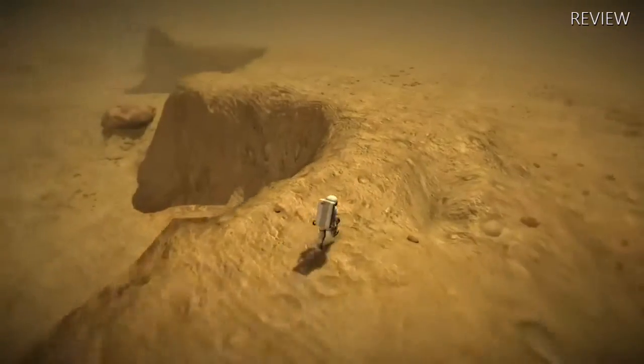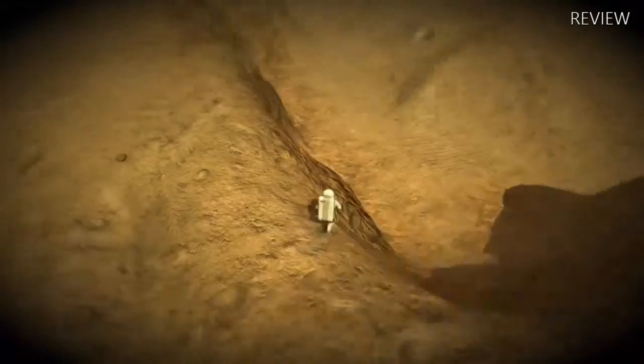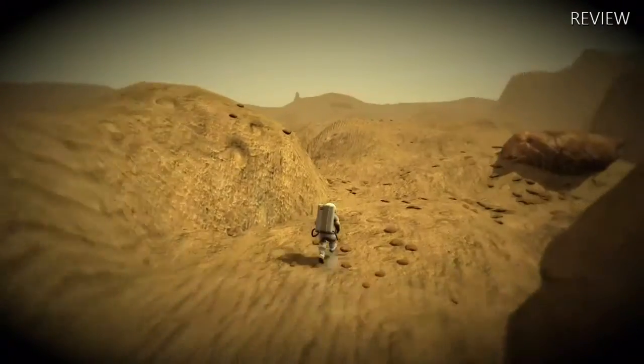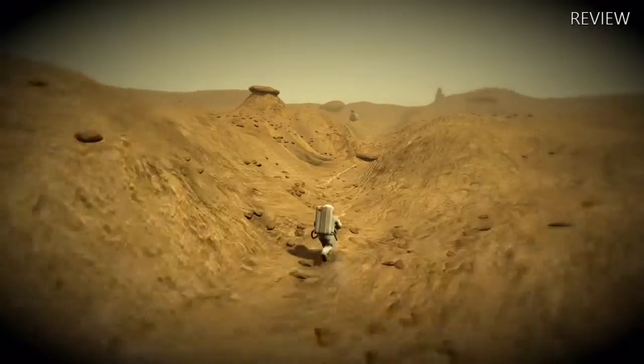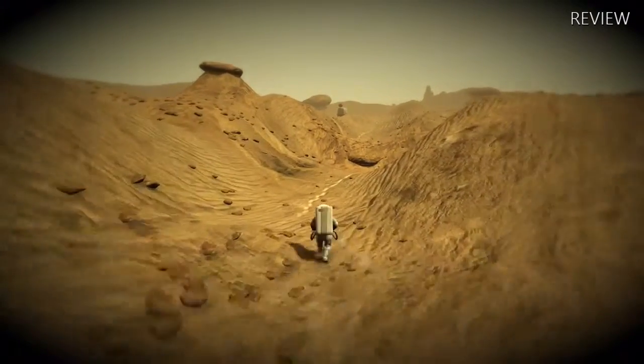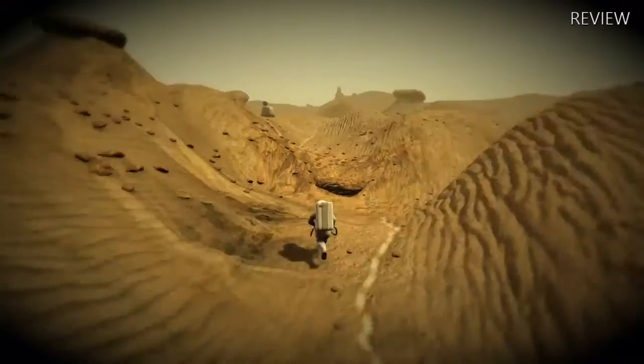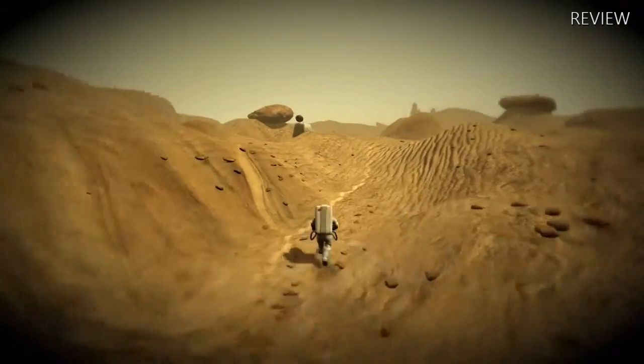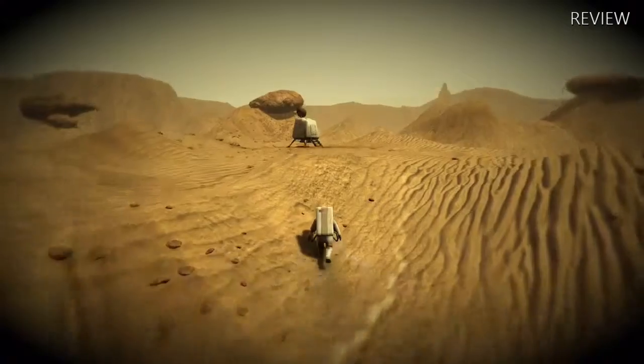Now let's look at the story behind Lifeless Planet. It starts you off as an astronaut sent into space to seek life on other planets. As you're en route in space, you crash land on this unknown world. After crash landing, you must seek oxygen to support your life support system and find a way to get home, or find the rest of your crew who are scattered throughout this unknown world.